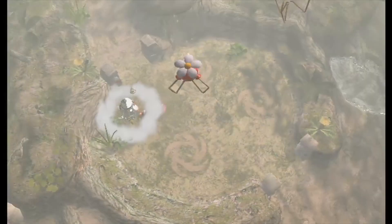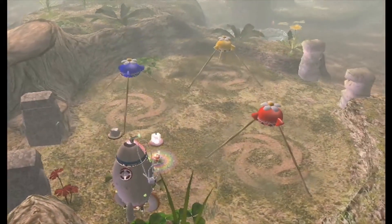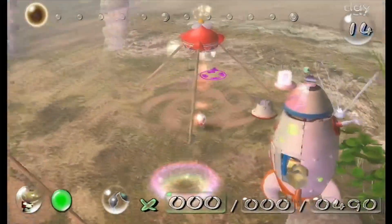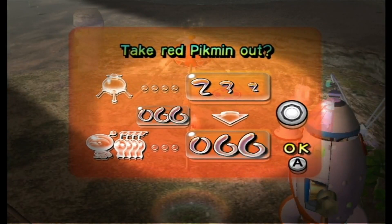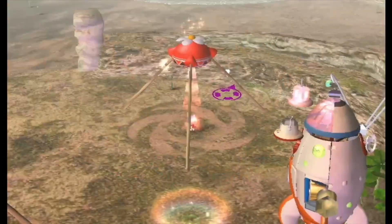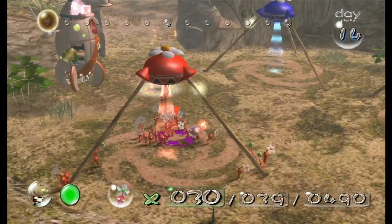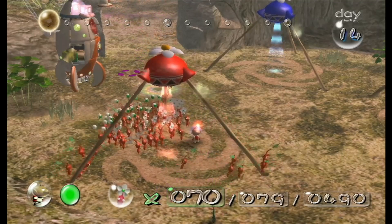Our game plan is just to collect the final one. As you saw previously, we opened up a way with Blue Pikmin to gather the ship part. But instead of doing that, I'm going to grab 100 reds — not for the fight, but to deal with the Bulborb that's actually over there.